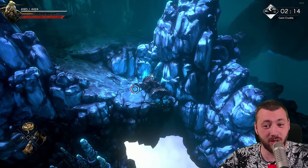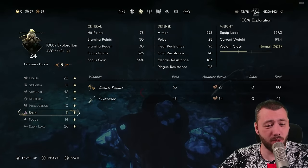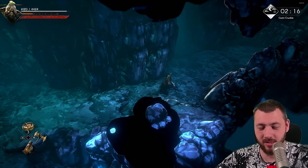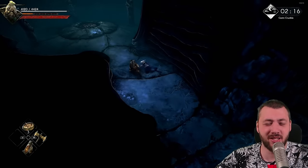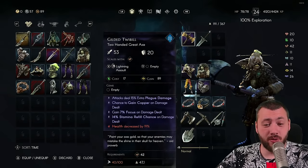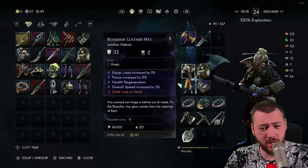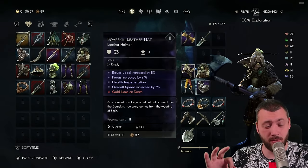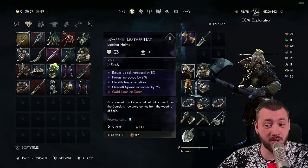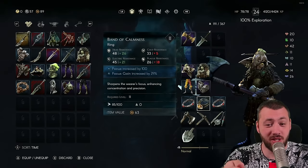One hit and my Focus is already largely refilled. I've put points into Focus, which increases your total Focus points — I'm currently at 326. Focus is not mana, even though it might seem like it; it's just ability juice. The key stats to look for are 'gain Focus on damage dealt' and Focus regeneration, which are percentage-based — the more Focus you have, the more regeneration you get.